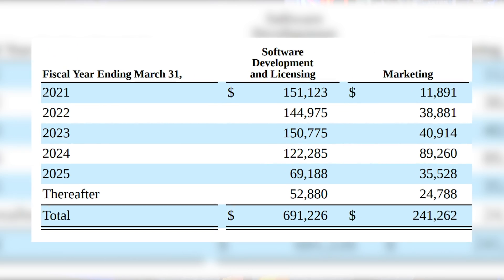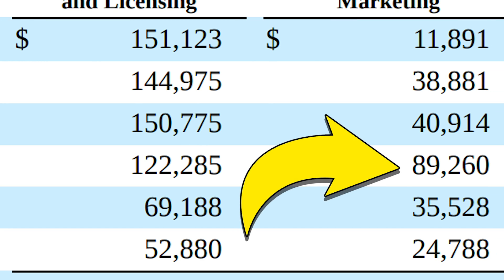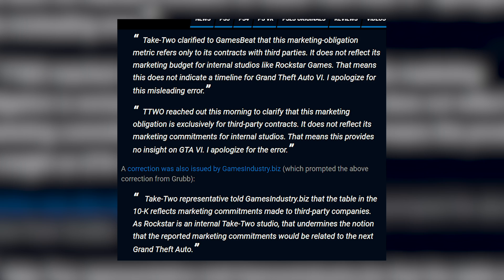Now let's talk about the release date. There's a lot of speculation, with many insiders claiming GTA 6 is coming out this year. In May, when Take-Two — the parent company of Rockstar — filed their financial report with the Securities and Exchange Commission, it included detailed marketing budget projections. For fiscal year 2024, the marketing budget nearly doubles from the year before. Could that be because they're anticipating the release of GTA 6? A lot of people thought so, but Take-Two clarified that this projection relates to third-party budgets, not internal studios like Rockstar Games — so officially it's not a likely indicator of when GTA 6 might release.